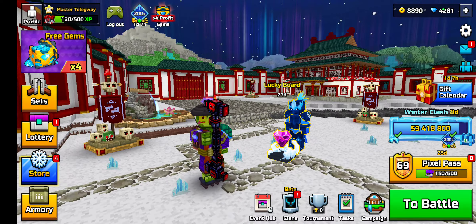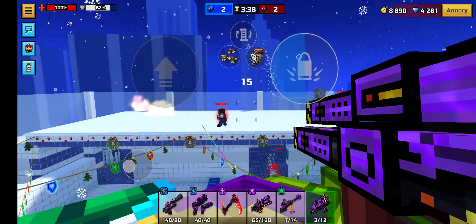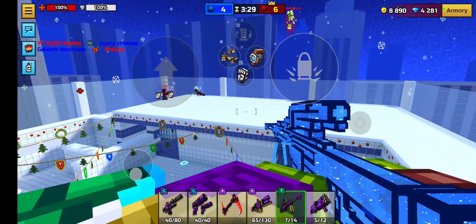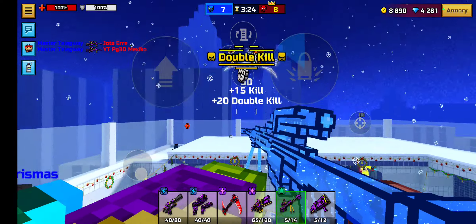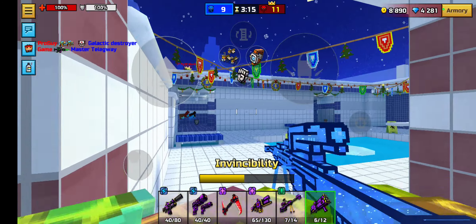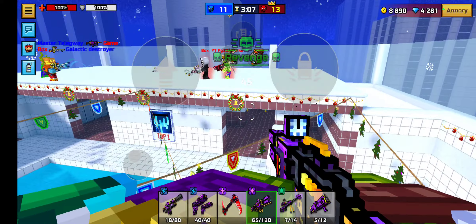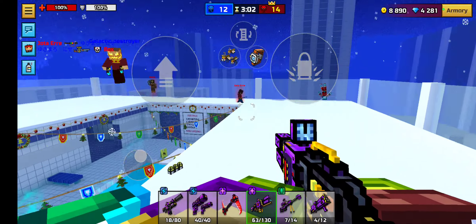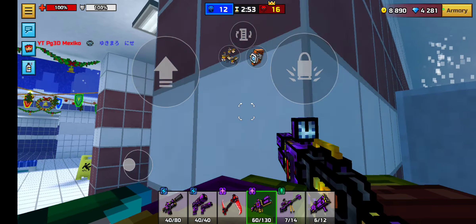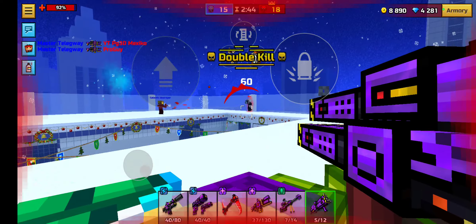Let's go and try this out inside a public match once more. Let's see how it goes. Let's start off with a kill. That's just so I can't use the flamer. Wasn't able to see his name so I couldn't tell if he was an ally or not. I just got two kills with the flamer.